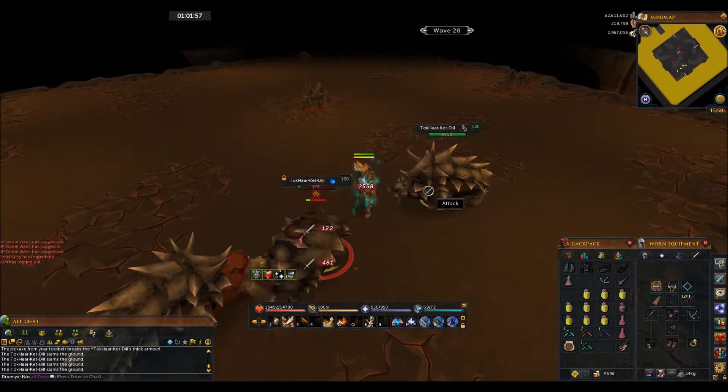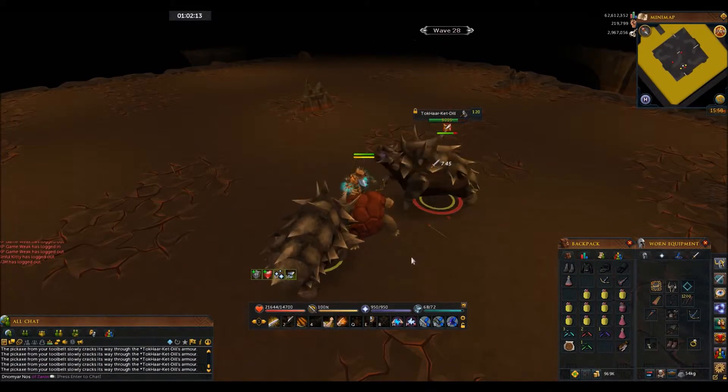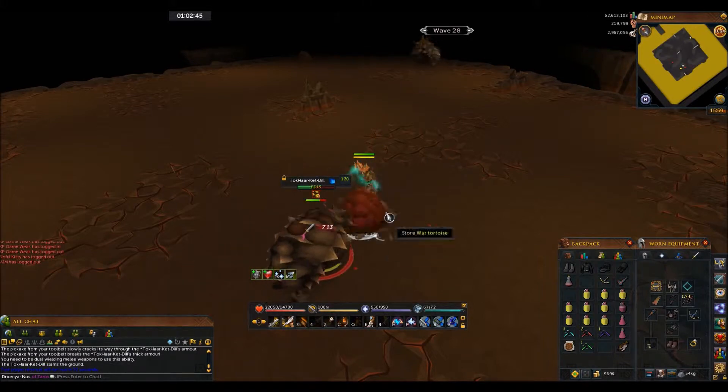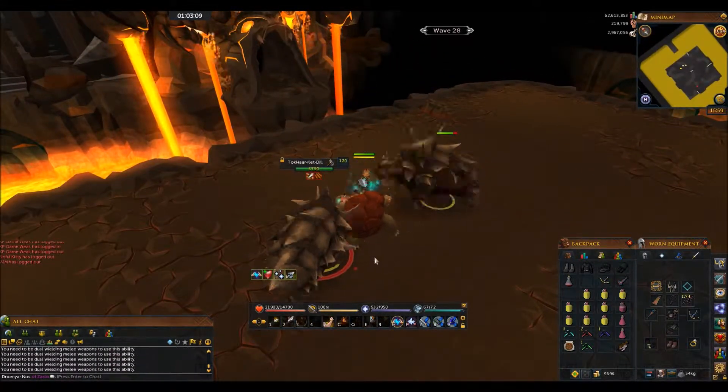The following wave will be six meleeers, so stay on melee and work everything down — that depends on your attack styles. Use mage on the next wave if you have it.